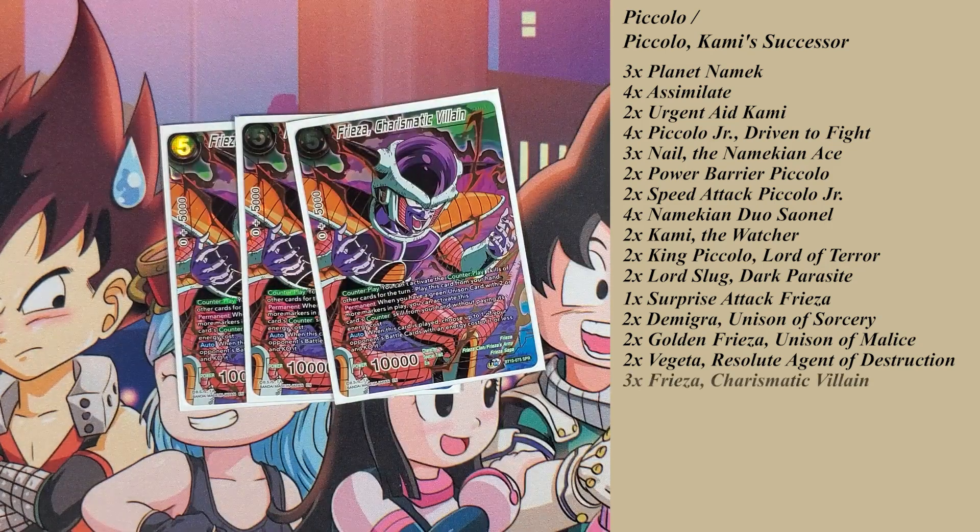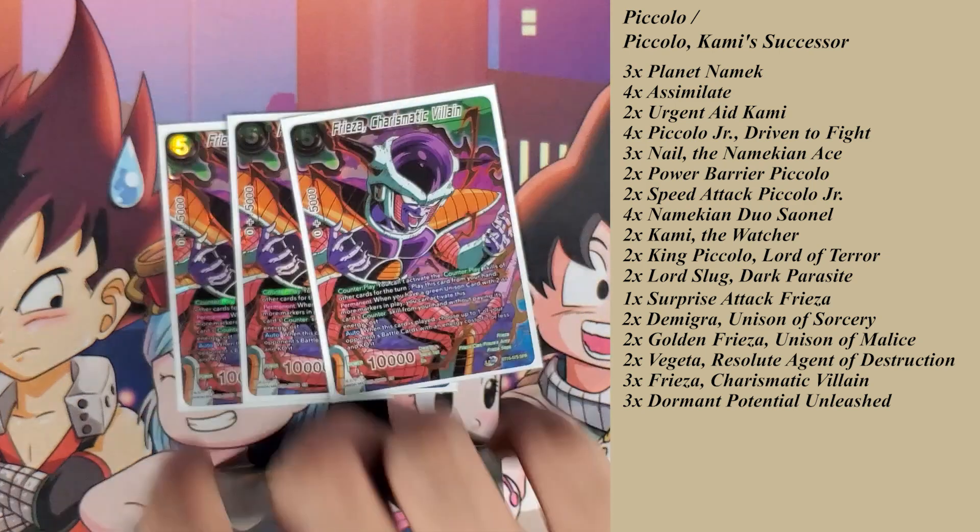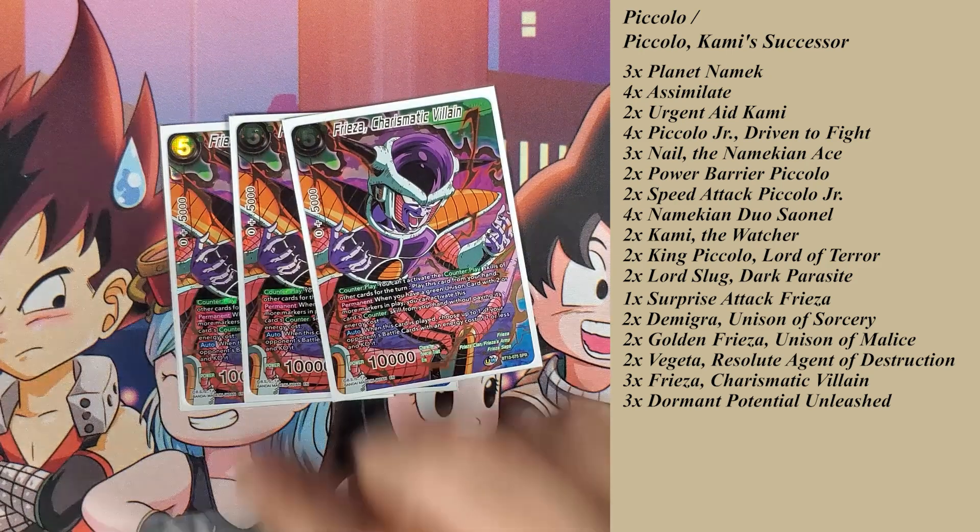You've got the Frieza counterplay which KOs a card, and then we have the Dormant Potentials, which I'd play three of. Dormant Potentials are great in the late game — it doesn't necessarily negate the attack, but you're probably going to attack twice in one turn with it. And Frieza is just a high-cost card, a 10k beater that KOs a card.